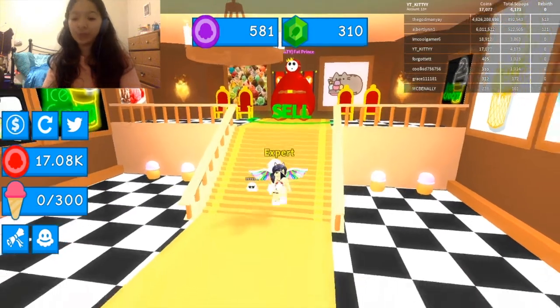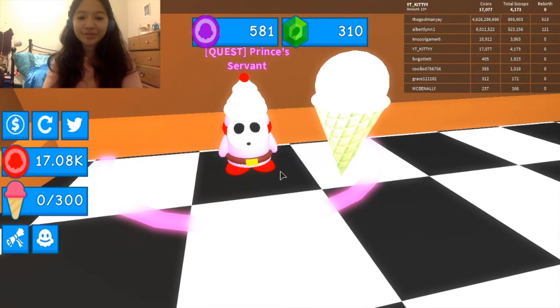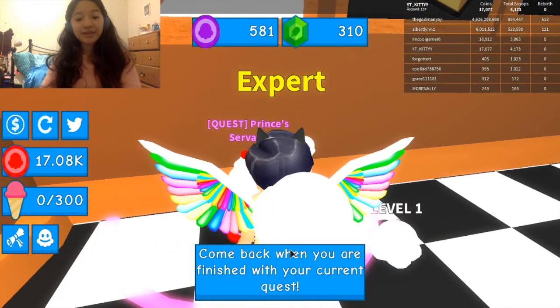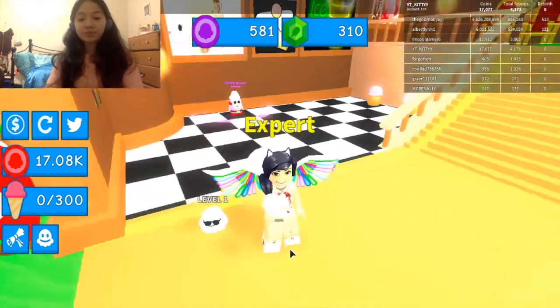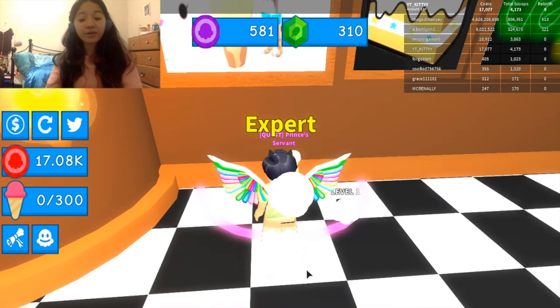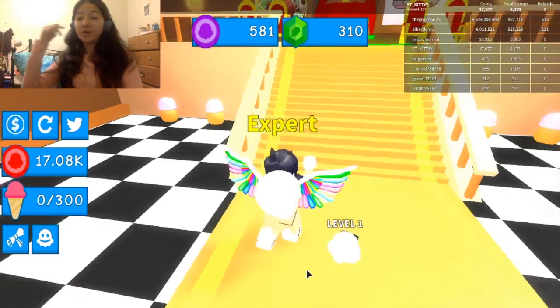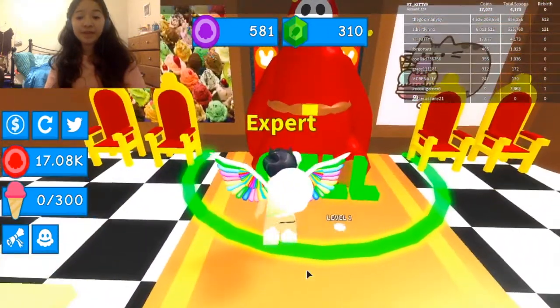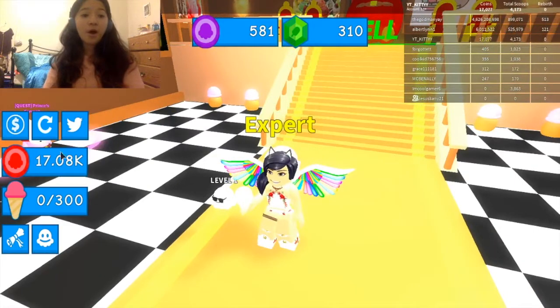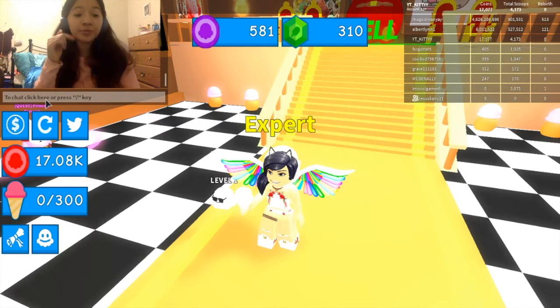Over here there's this little ice cream guy — or princess servant, but still adorable. It says I already have a quest. If you're new to the Chuckle Castle, you go in and see what they want. If you don't have a quest, you go there, and after finishing getting your ice cream, instead of going to the ice cream truck you come here to get more coins. Also, I have a friend here — her name is Lani. I'll put her channel link and username in the description below.